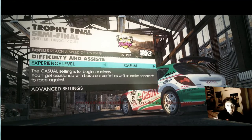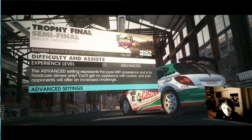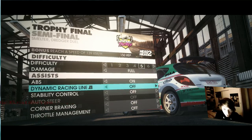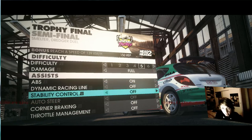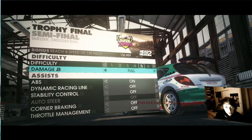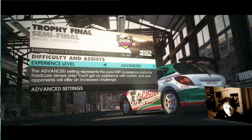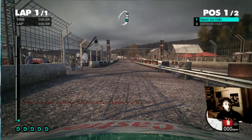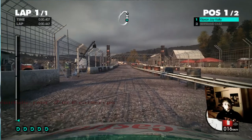OK, difficulty and assist — it's on casual, so you get assistance with basic car control, they brake for you and everything. I'm just going to go advanced. Advanced settings, full damage, ABS on so I don't lock up my brakes. All that fun stuff. Let's do that — that's going to be fun. You're going to see me crash a lot more than I just did.